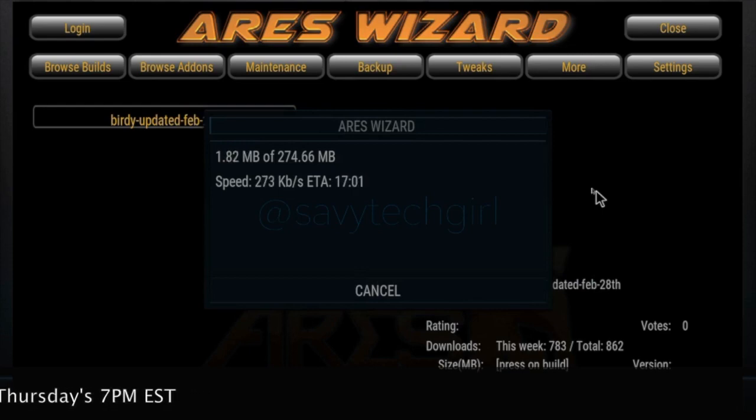So that's just a quick how-to on switching your builds. If you want to set up a new profile and try it that way, that's another option as well. But I just wanted to let you know you do not have to go back to defaults. You can just jump into your Ares wizard, do your build change, and you will be up and running.